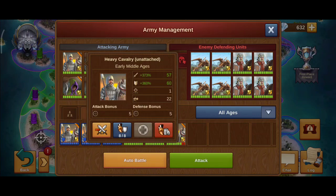I have a heavy cavalry EMA advanced unit with 373% attack and 360% defense boost. Obviously my military is stronger. I'm using one heavy cavalry and seven rogues. The trick is to get your rogues wounded but not eliminated.